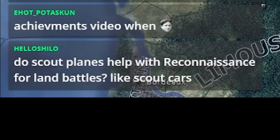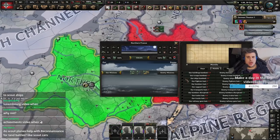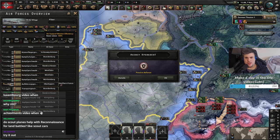You get max intel at 90% anyway, so there's no point going above 90%. But if you were going to be a really hardcore multiplayer gamer and wanted to know everything the enemy's up to, metagaming by maxing out to 100% lets you know exactly what they're doing. When you think about it, it's quite a big investment. So you've got to ask yourself, is it even worth it? Do scout planes help with reconnaissance for land battles like scout cars? My understanding is no, but I'm looking for a tooltip to confirm that.